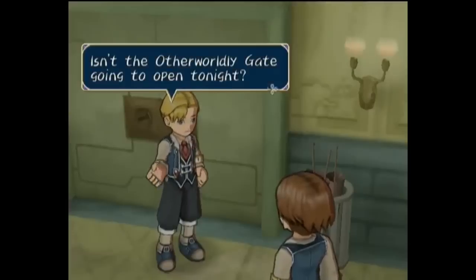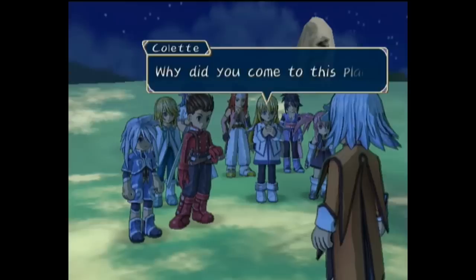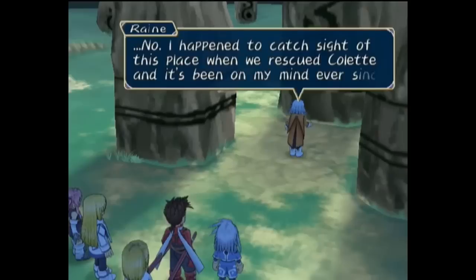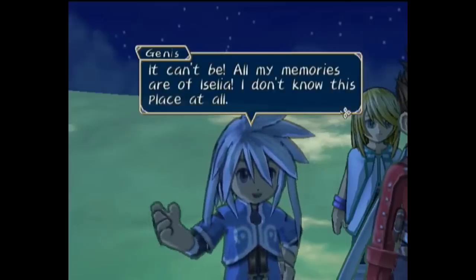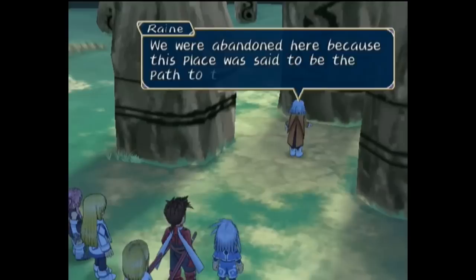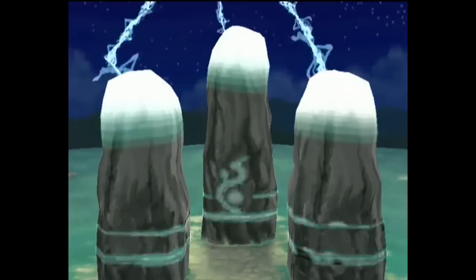On the way out, they hear the otherworldly gate is going to be open soon, and word is it will lead to the world of Sylvarant. Going to the otherworldly gate, they find Raine there, who is now certain this is where she and Genis were abandoned, having recognized it when they passed by earlier. This strange ruin is why she became a ruin-chasing scholar to begin with, as it's a mysterious location she's been searching for her whole life. She reveals she and Genis are actually from the village of Elves, though were eventually exiled and abandoned here as it was rumored to lead to the legendary Sylvarant. As the Pope's knights catch them there, a beam of light suddenly hails down and opens a gate, and the group flees in, finding it leads directly to Sylvarant.